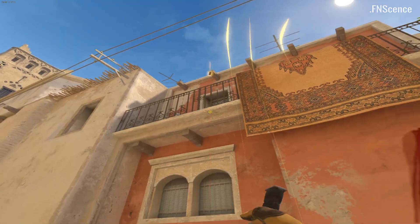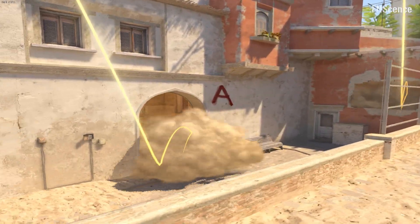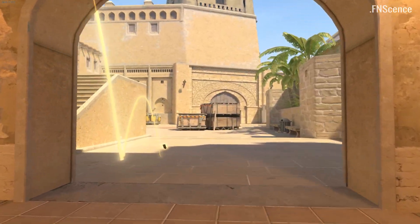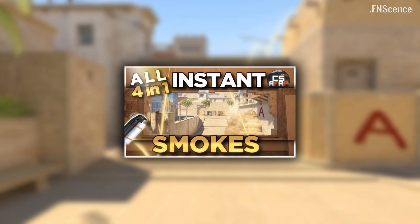Each spawn has four smoke lineups saved. The first is always the W Jump Throw Window smoke, followed by Connector and B Short smokes, both being normal jump throws. The last one is a W Jump Throw Topcon smoke. Each of these lineups is shown in this video in detail.